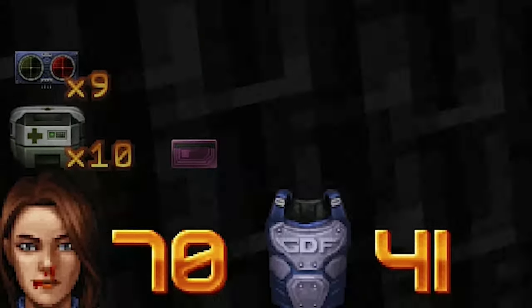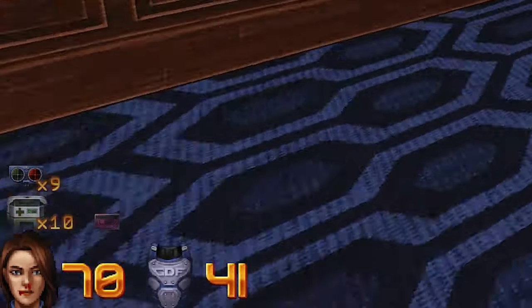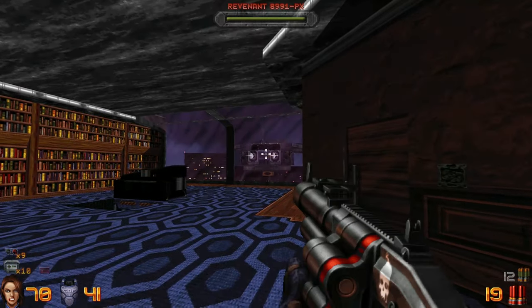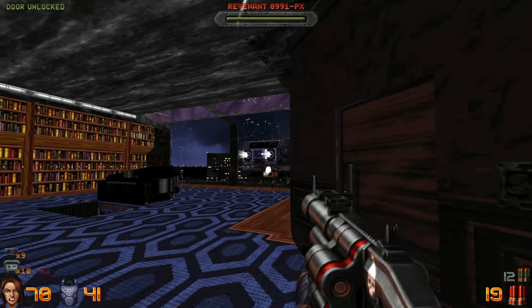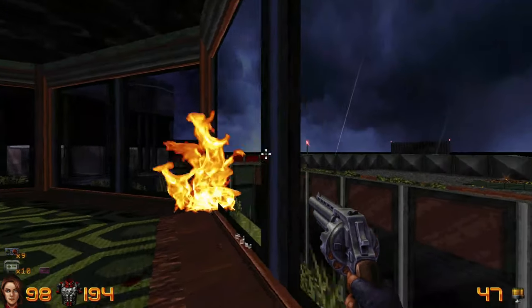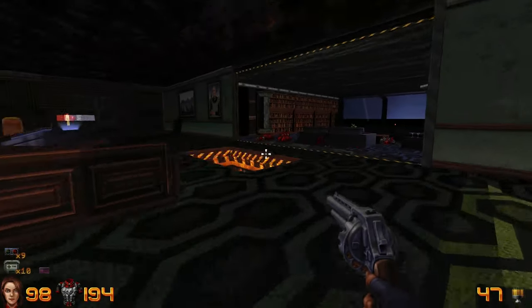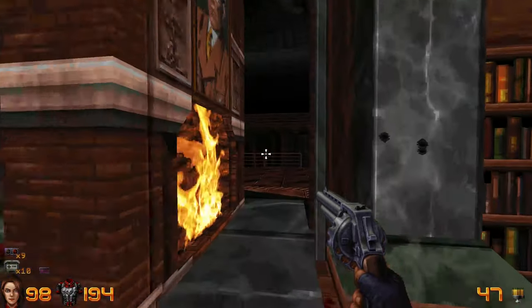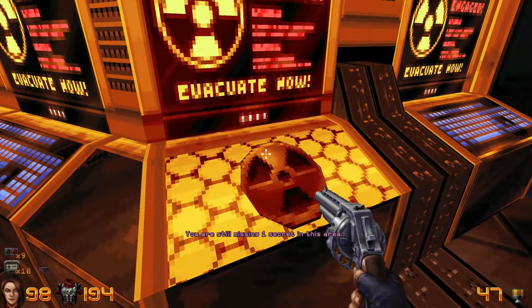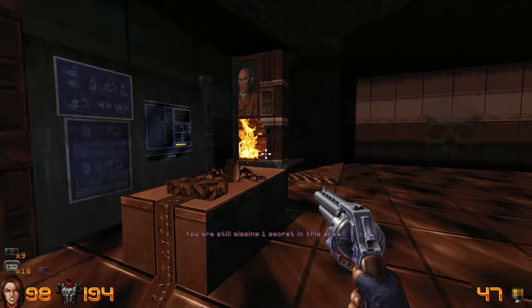Now that you've got the purple key card, all you have to do is continue the level — deal with the dropship. Once that's done, a previously locked area in Heskel's office will open up. It might seem like there's nothing to use the purple key card on yet, but just keep going. Hit that big Duke Nukem reference and take the elevator to escape the building.